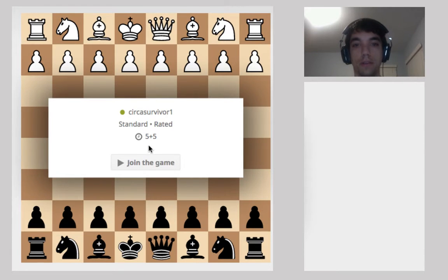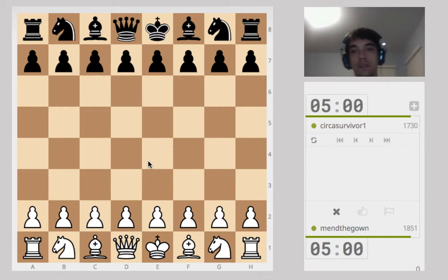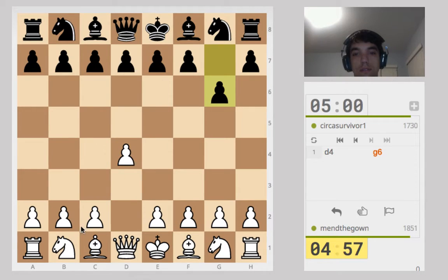What's up everybody? I'm going to play some chess against my buddy. Got white. Queen's pawn. Get a flank opening.